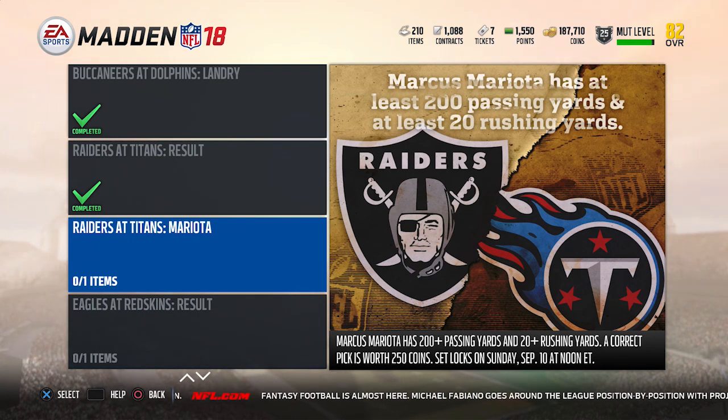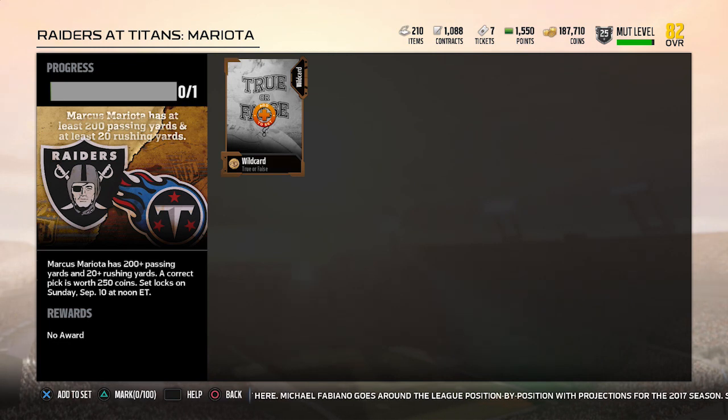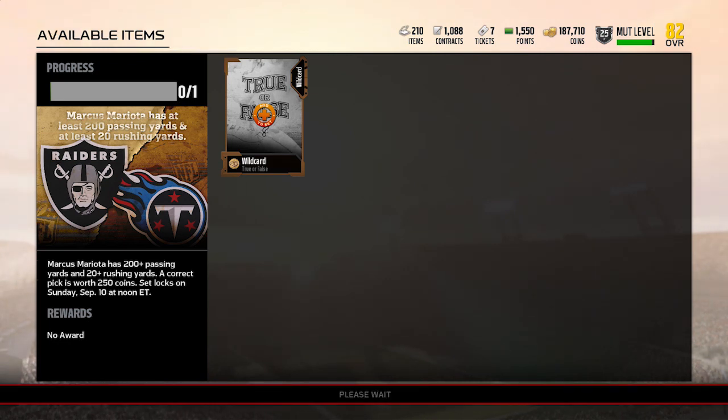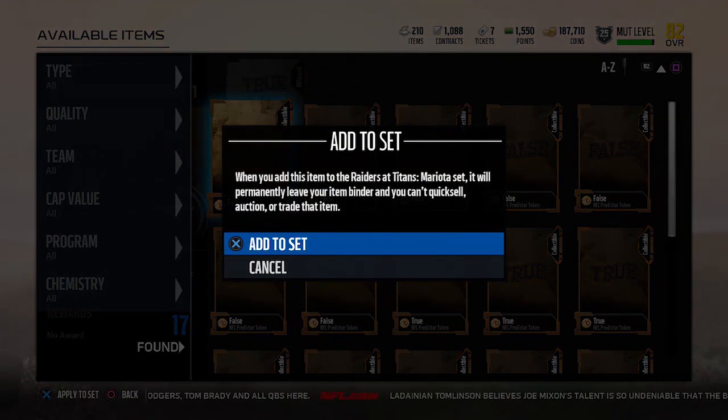Marcus Mariota having 200 plus passing yards and 20 plus rushing yards. I think he'll get the 200 passing yards — the 20 plus rushing yards is actually the tougher part. He's only rushed for 20 or more yards in 11 of his 27 career games, and he's only done both — 20 plus rushing yards and 200 plus passing yards — seven times in 27 career games. That's about one quarter of the time. The pure odds of him doing both of those things only about one out of every four games means I've got to say false on this one.